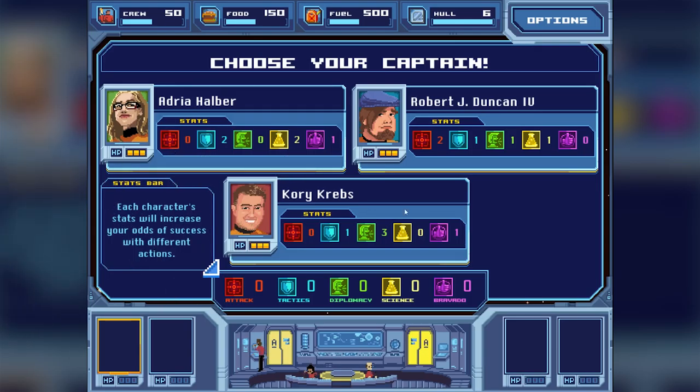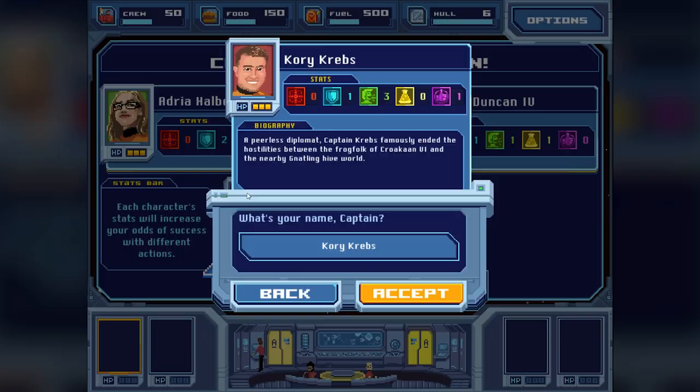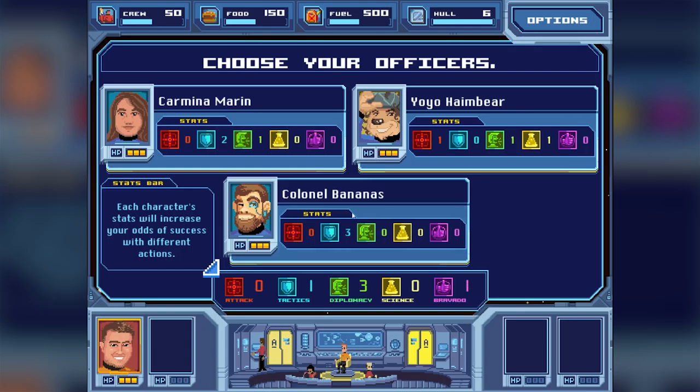We can choose from one of these captains. They're randomized, so you never know which of these three you can get, and you can pick one of them. I think I'm going to go with Corey Krebs - "Appealist diplomat. Captain Krebs famously ended the hostilities before the frog between the Frog Fold of Crocon 6 and the nearby Gnatling Hive." I love the writing - it's glorious. And we're going to give him a new name: Weasel McWeaselsen.